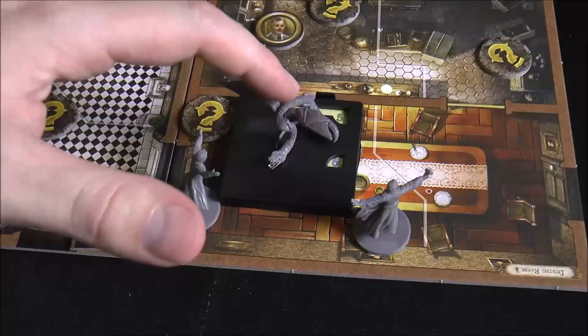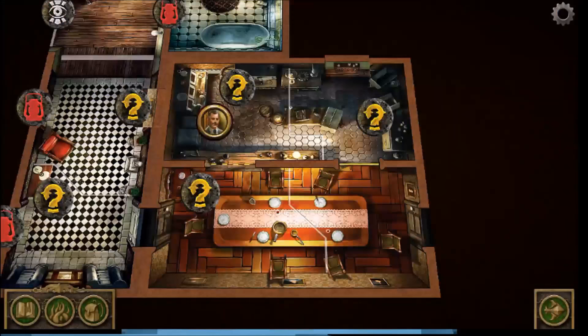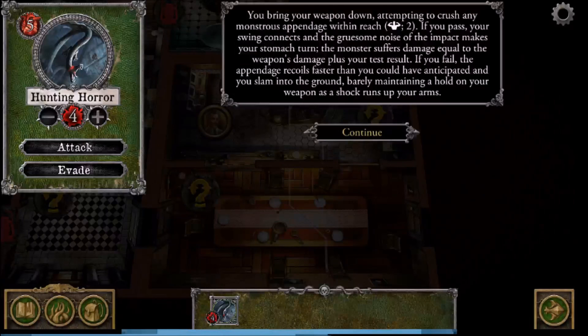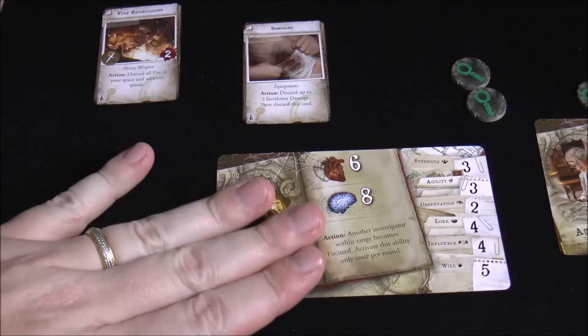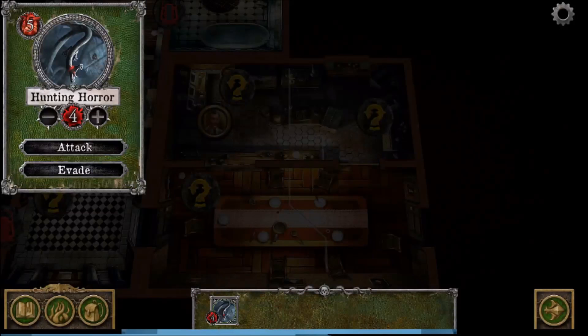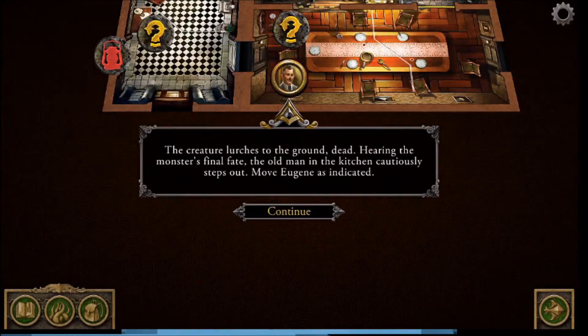The monster still has four hits. Father Mateo attacks again with the fire extinguisher — heavy weapon, test strength three, needing two successes. He gets only one, but since two successes would kill it, I spend Father Mateo's clue token to convert that into a success, dealing five total damage and killing the hunting horror. Eugene then steps out from the kitchen.